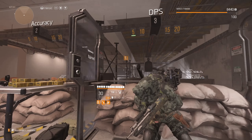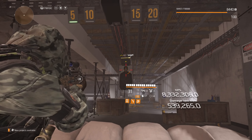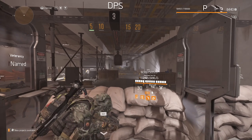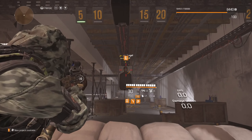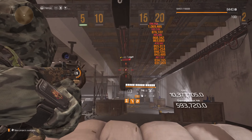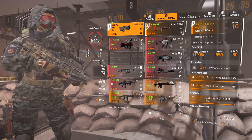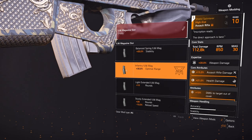I feel like I wasn't educational enough in my previous video, so I'm going to go into mag size a little bit here. I've only got 30 rounds, and my DPS is 10.9. I'm still able to kill a named elite — I've literally got nothing in the mag.